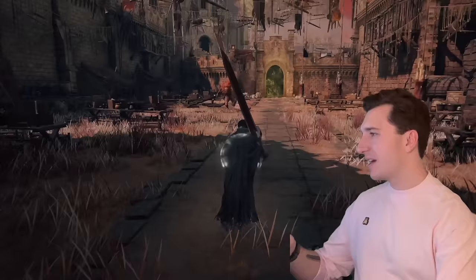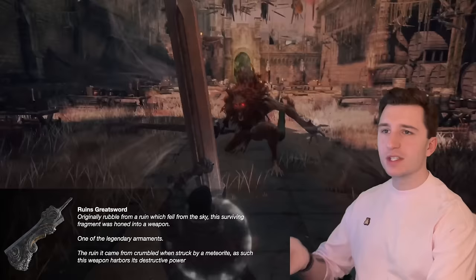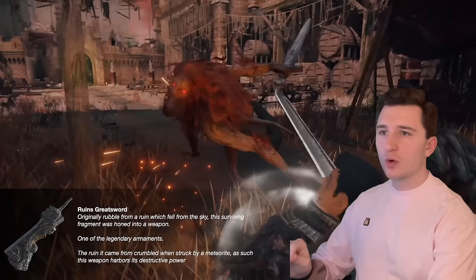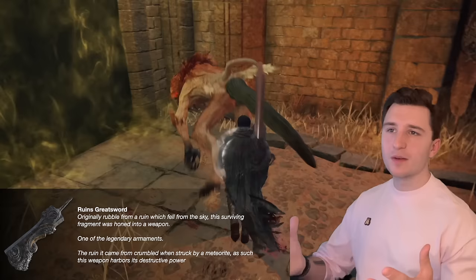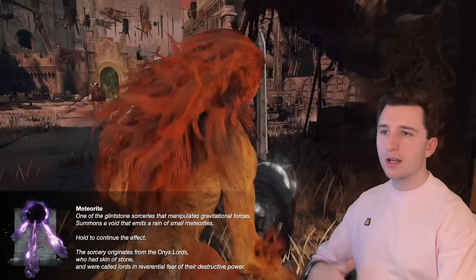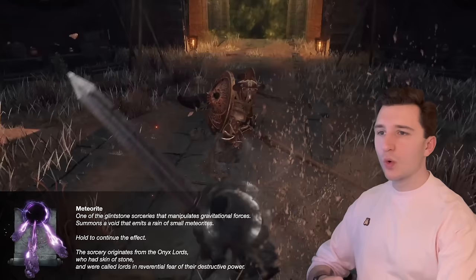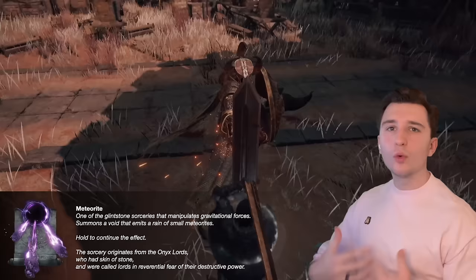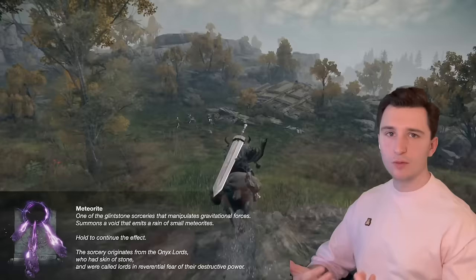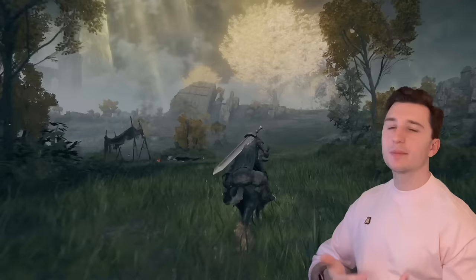We also have items from Castle Redmane. If you fight the Leonine Misbegotten and the Crucible Knight, you'll get the Ruin's Greatsword: 'Originally rubble which fell from the sky, the surviving fragment was honed into a weapon. The ruin it came from crumbled when struck by a meteorite.' So from this item, we know Farum Azula was destroyed specifically by a meteorite. The spell Meteorite gives us a glintstone sorcery manipulating gravitational forces, originating from the Onyx Lords — who had skin of stone and were called Lords in reverential fear of their destructive power.